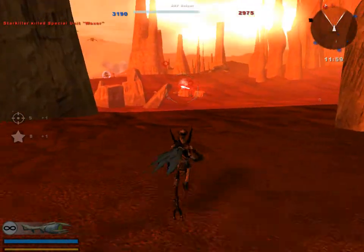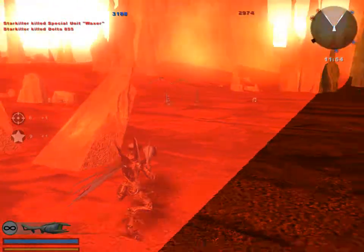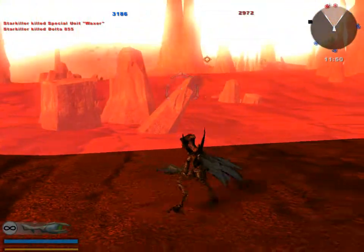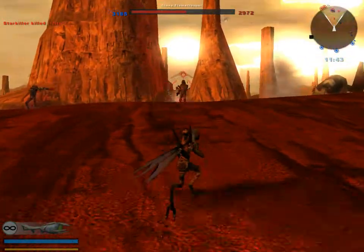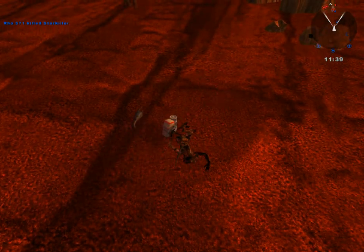So you can shoot out of the shield but you can't shoot into it, and there's no way to disable it. I'm going to try to get this command post to turn the tide — once the droids take over this command post, it's kind of over.